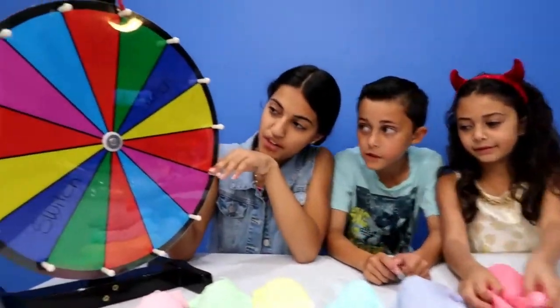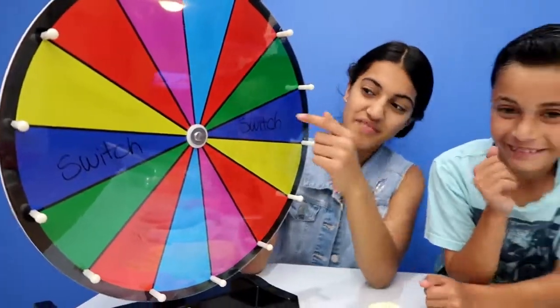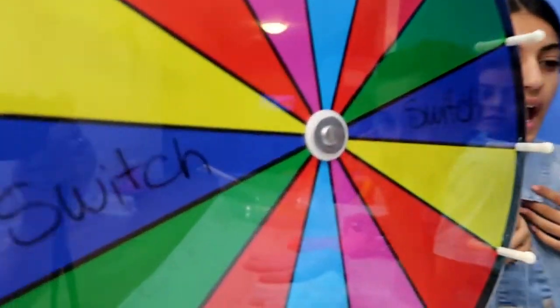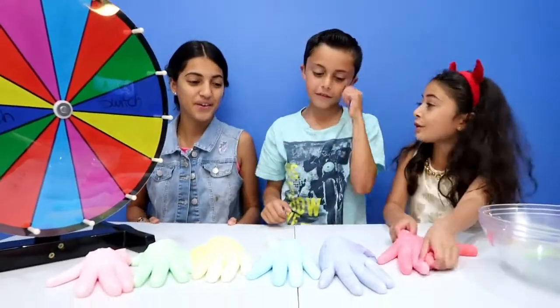So here's a wheel. Whatever color we land on is what we get. But there's two that say switch. So if Zidane gets blue and I want to switch with him, I can. You can't say no.